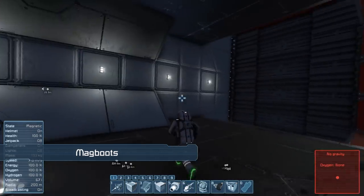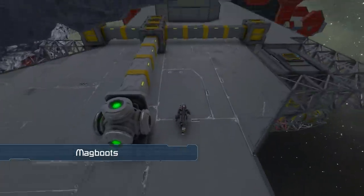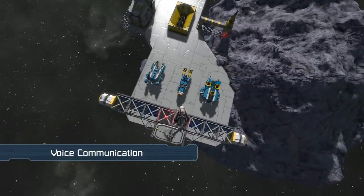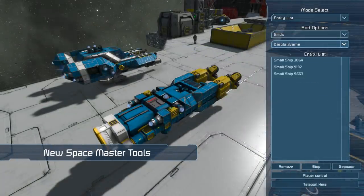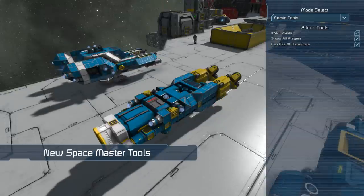This means that as well as the netcodes and performance-based features, it's also bringing gameplay features like Magboots and voice communication. Magboots allow you to walk all around grids in 0G, but only work if there is no natural or artificial gravity. Voice communication works within antenna range, and you can chain together antenna networks to increase your range. Thanks to Rexar, there are more advanced admin tools in the Space Master menu — this is just the first iteration, and more tools may be added in the future.